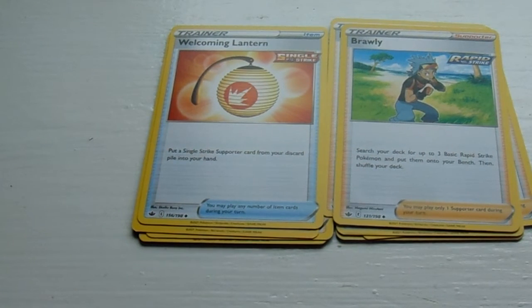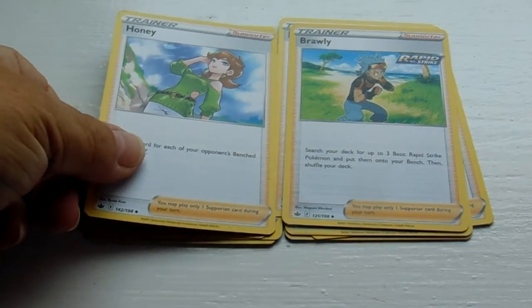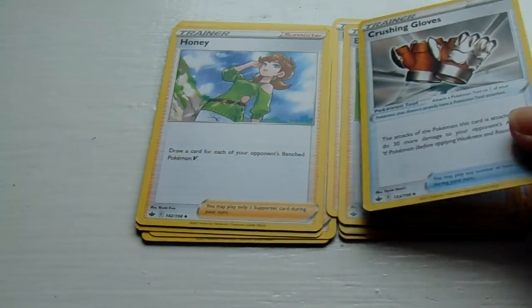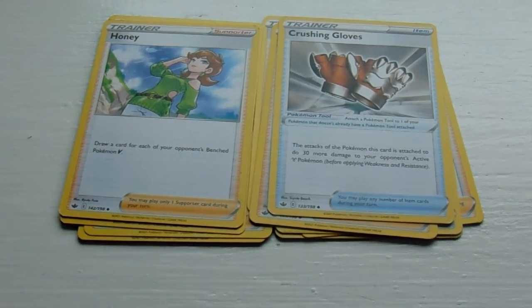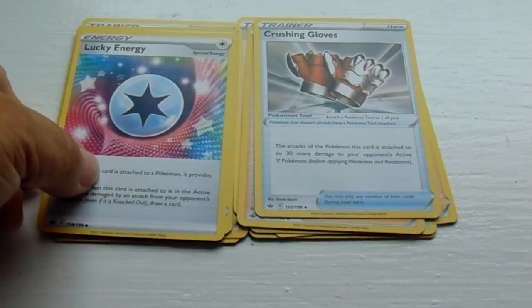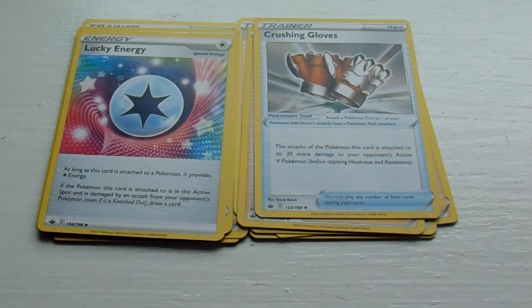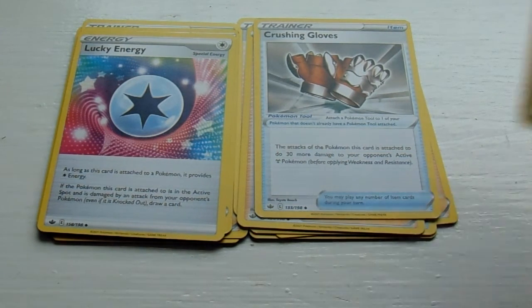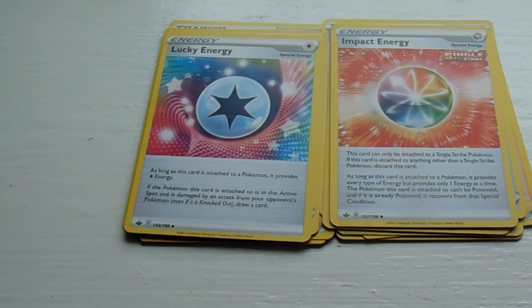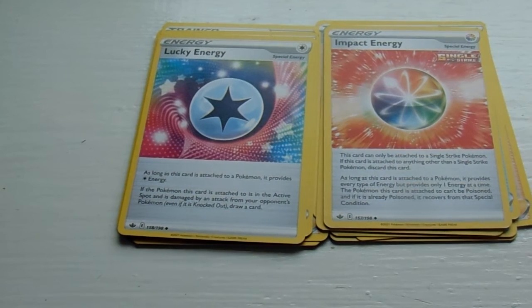Honey, Crush Glob, Lucky Energy — I kind of like all the colors to go with that one and the stars, that's pretty. Oh, this next one is too — Impact Energy, Special Energy, Single Strike. I like that one.